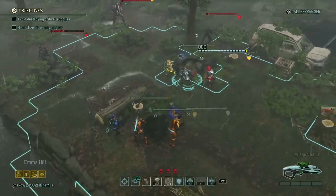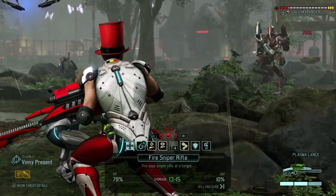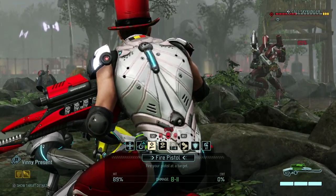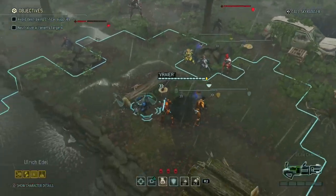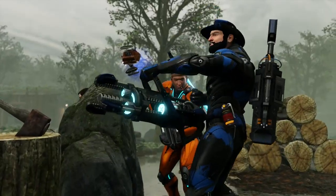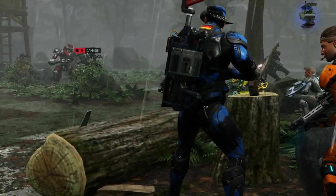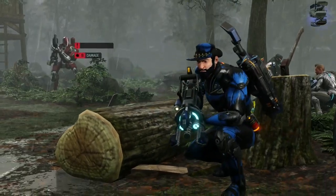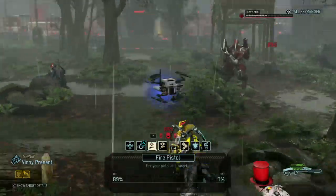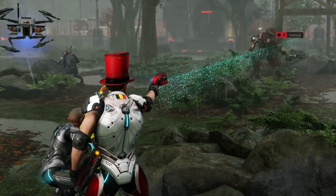I'm not really sure if the EMP rounds bypass armor — I don't think they do. That's eight damage but I can do eleven, so yeah, it doesn't bypass armor. Ulrich, fire at the heavy mech — please hit it. There we go, there goes the armor. Now I can use a pistol shot from Vinny to finish it off. Pistol shot in the face — there we go.